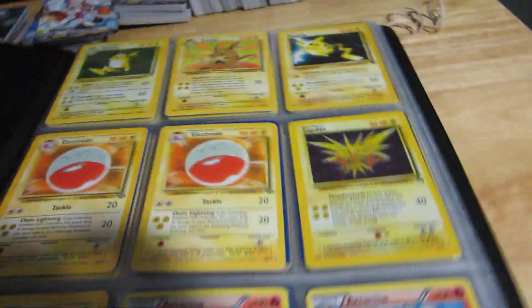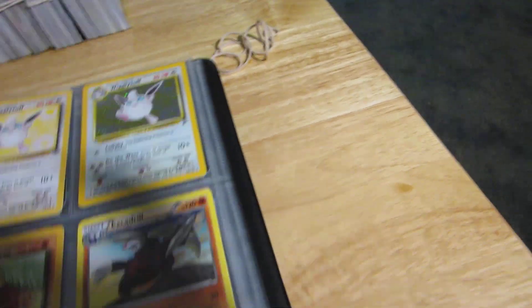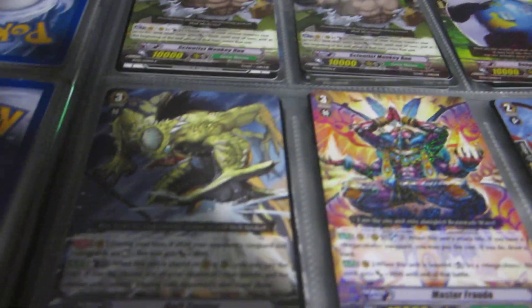If you guys want to do trades with me for this, you've got to send first — especially if I have not traded with you in the past. Binder update: I'm not going to go over the Pokémon stuff, because so far one person expressed interest, so that's already traded. Whenever I get his trade in, I'm going to be sending it off. So I'm just going to go to the Vanguard stuff, in case anybody needs anything — these are of course for trade.